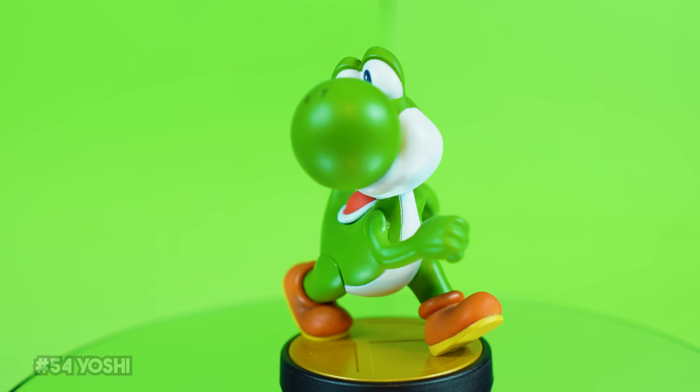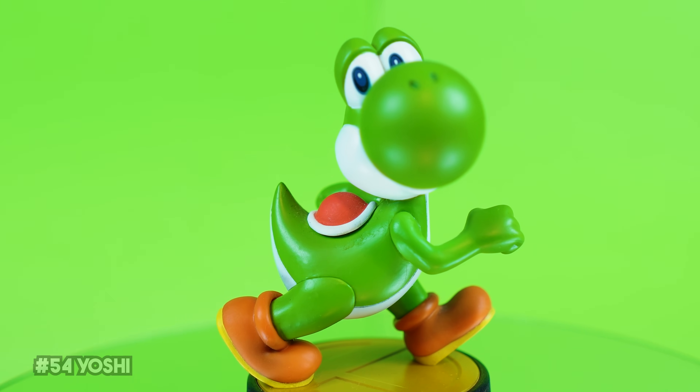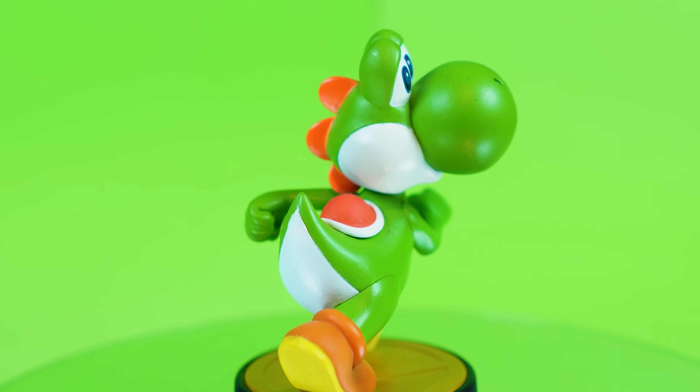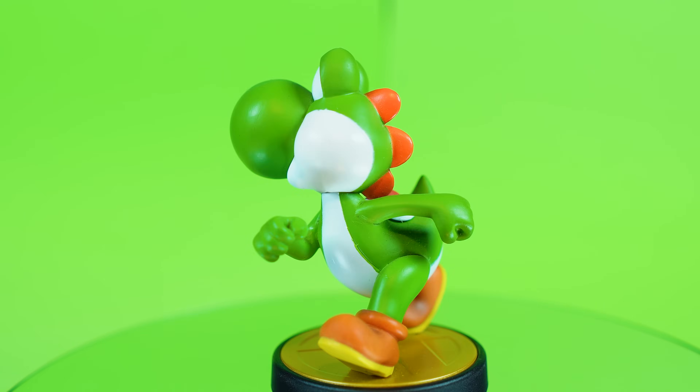Like Kirby, Yoshi is another one with a very simple sculpt that just looks fantastic. There's really not much opportunity for a ton of intricate sculpting or texture work, but his cute design just looks wonderful when realized as an amiibo. I love the bright green on him — not much to say about Yoshi, he's just an adorable little guy, and I love him.